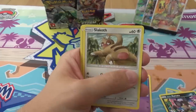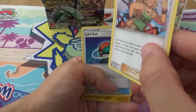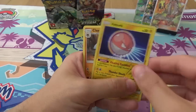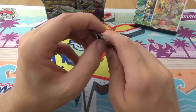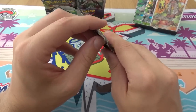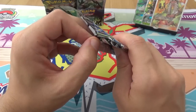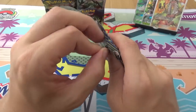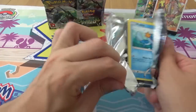Shuppit, Mudkip, Alolan Rattata, Slackoff, Surskit, Apricorn, Hiker, Lurbel, Reverse Voltorb, and a Claydol. So it's your first Hiker. What does Hiker do? Look at the top five cards of each player's deck, choose one of them, then the player shuffles the other cards back into their deck, then put the card on top — so you could screw an opponent over, or help yourself.